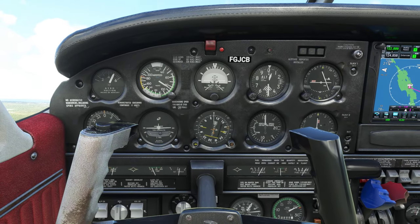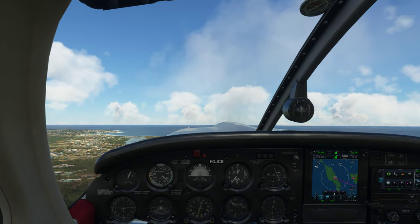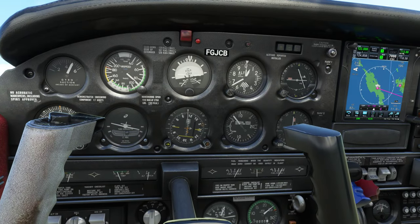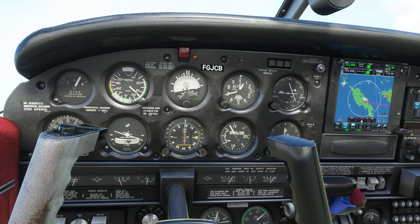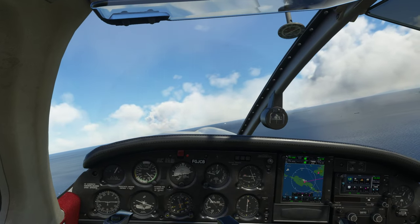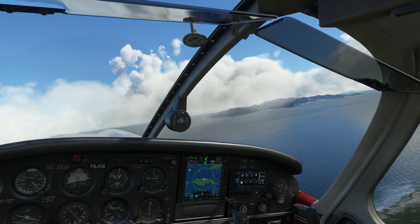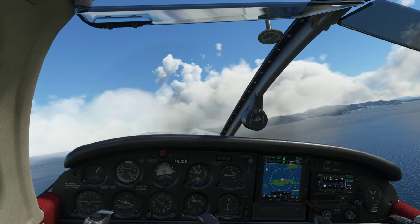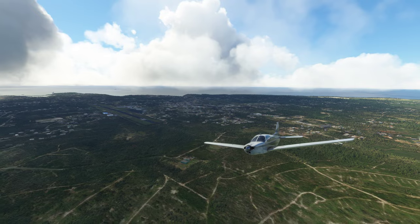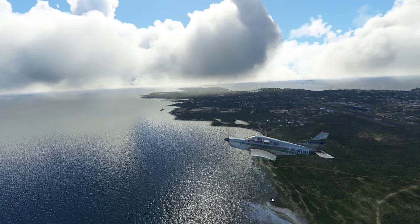Positive rate. Prop down to 25, manifold pressure 25, and we can make our turn now. CJ Lloyd traffic, Aero Foxtrot Charlie Bravo on a right crosswind departure off runway 11, departing to the south, CJ Lloyd. That's a sharp looking airplane — I really like this blue and green livery.